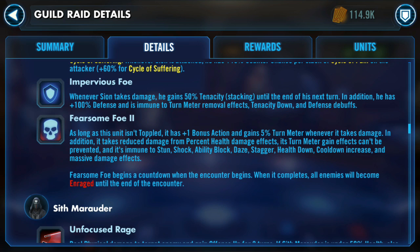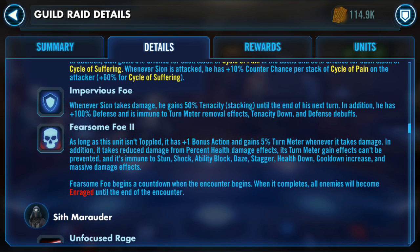Impervious Foe: whenever he takes damage, he gains 50% Tenacity (stacking) until the end of his next turn. He also has 100% Defense, is immune to Turn Meter Removal effects, Tenacity Down, and Defense debuffs. So Defense Down is not going to work. Armor Shred from Sabine is also not going to work. The only ability that will help is Visas Marr with her Defense Penetration ability on her special, which lets your team cut through some of that armor. Don't try to stack Defense Down or Armor Shred — it's not going to work on Darth Sion.